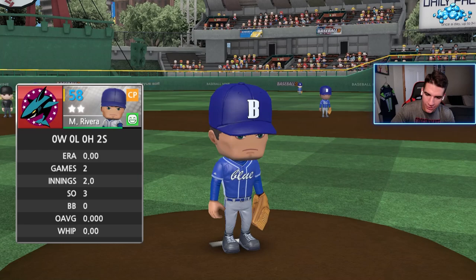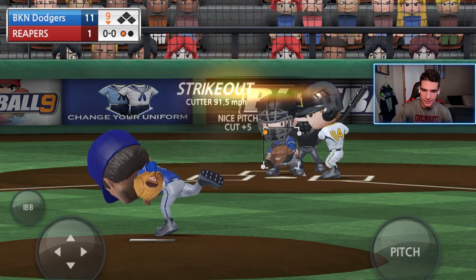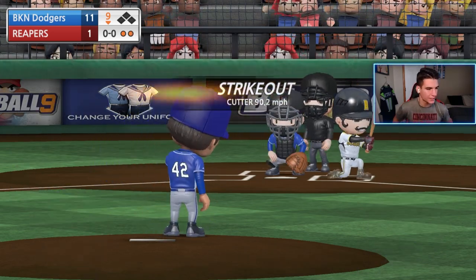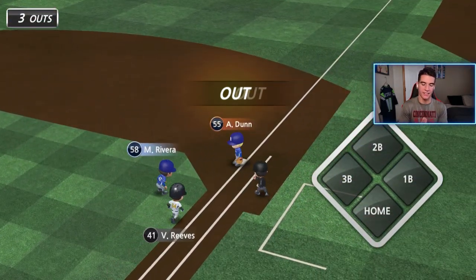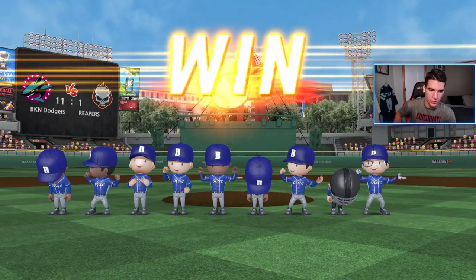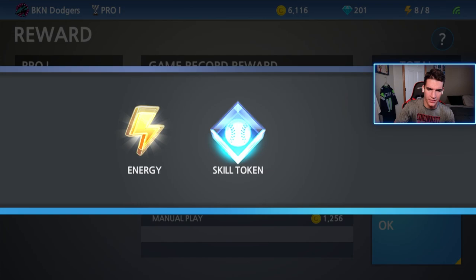Bringing in the big gun — Mariano Rivera in the bottom of the ninth. Obviously going to start with the cutter. Disgusting — you're never going to hit that. High inside cheese with the cutter — good night. His placement is just perfect, unbelievable. We dot the outside corner with the cutter — he makes contact, but that's an easy play for Bradley at shortstop. And that is the game — 11 to 1. I feel like we could have done a little better, but either way I'll take that. We are now heading into the Master League. Ken Griffey had a great game, though I thought Robinson played a little bit better.